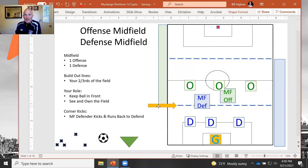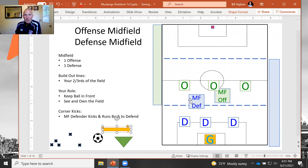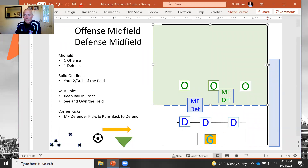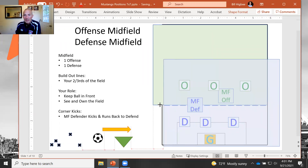I have the two midfielders on the field. I'm going to categorize the midfielders this year as either an offensive midfielder — here in green, it says MF offense — or midfielder defense in blue, MF defense. As a defender, you have two-thirds of the field that you cover. Defense is really these two-thirds down here below their build-out line. For offense, it's really this two-thirds up here above our build-out line. This two-thirds of the field right here, the offensive person covers. This two-thirds of the field right here, the defensive person covers. You sort of see that this middle part overlaps.